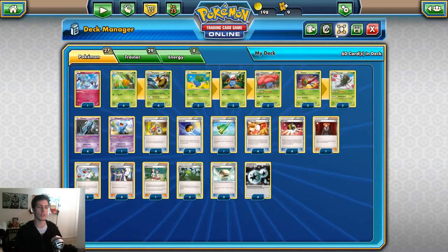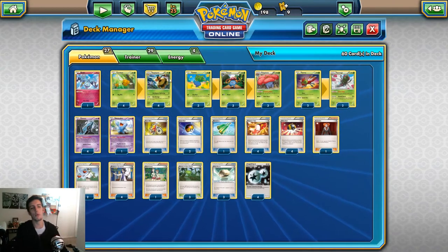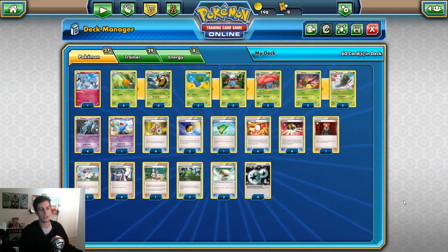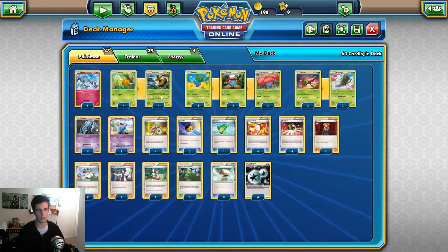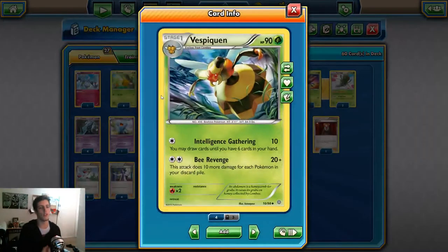What's up guys, my name is Anthony7245 and today we're looking at another budget deck - this time we're looking at Vespiquen and Vileplume. This deck is fairly easy to make. I don't think it's as good as it was last season when we had Battle Compressor, but it's still a decent deck and you can definitely still face some of the top tier decks with it.